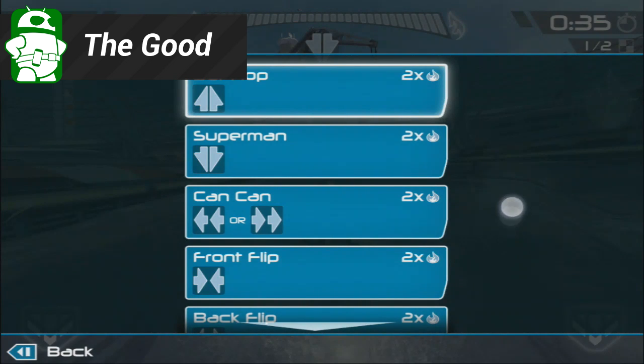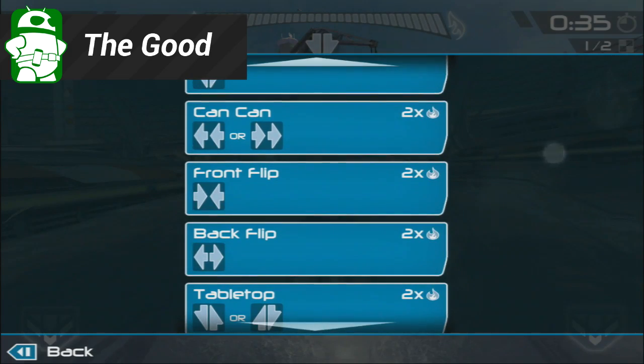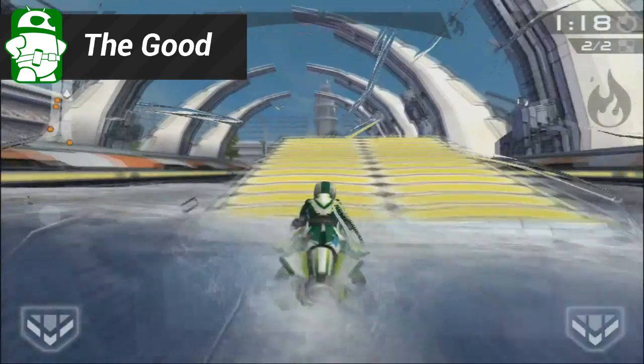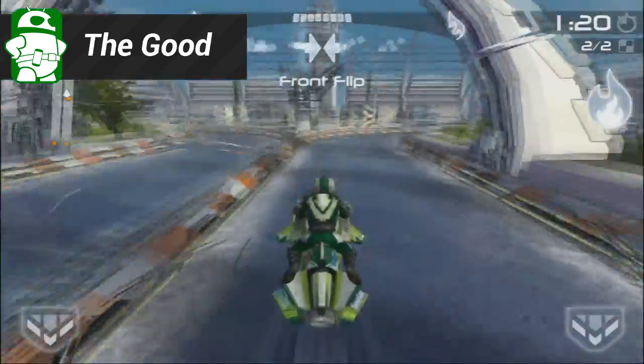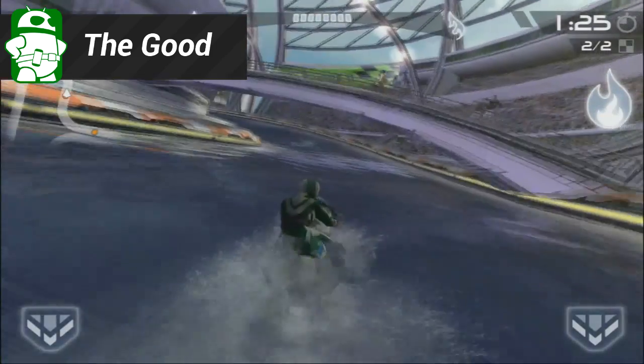Finally, the last thing we want to mention is the new trick system. The ability to unlock tricks and control which ones your riders can do gives the game something more than just grinding wins for money. If you add the ability to customize your jet ski in uniform colors, it just adds more personality, which is always a good thing.